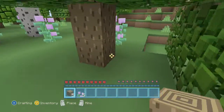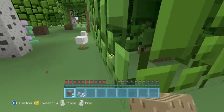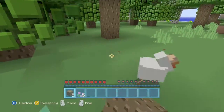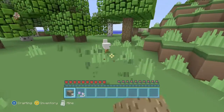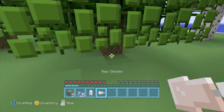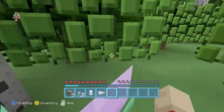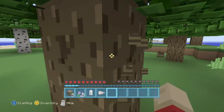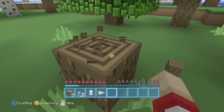Glad I live near some chickens. Where did he go? There he is, he's trying to run away! So I got some raw chicken — that's good for starting out with food. Now let me see... more wood, of course.